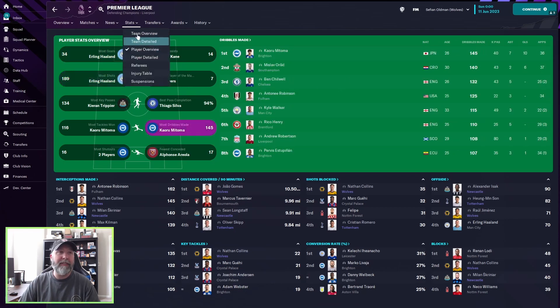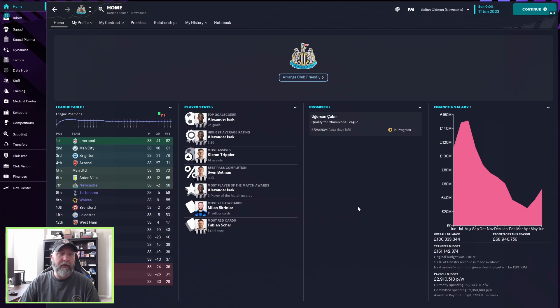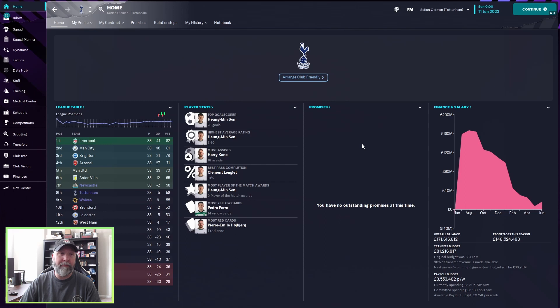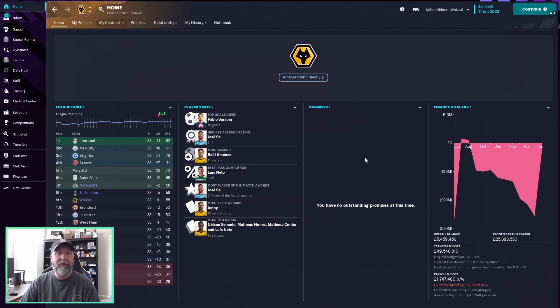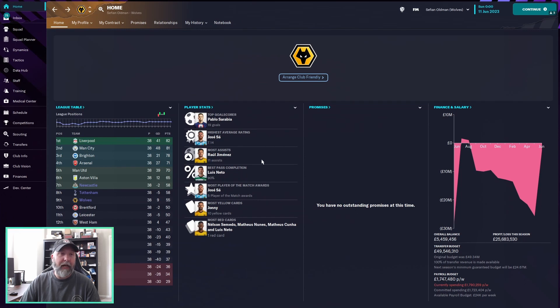Looking at Newcastle: top goal scorer is Alexander Isaac with 25, though he apparently didn't score in any other competitions. Isaac with a 7.36 rating, Trippier with 14 assists, and Isaac with six player of the match awards. For Tottenham: Sun with 28 goals — definitely on the higher side for him — a 7.40 average rating, and Kane with 18 assists, really pushing Kane out. Sun takes nine player of the match awards. For Wolves: Pablo Sarabia with 19 goals total in all competitions, Jose Sa with a 7.14 highest average rating — fantastic for a goalkeeper on a team sheet. Raul Jimenez with 11 assists, and Jose Sa with five player of the match awards, really keeping them in the game and in the top half of the table.